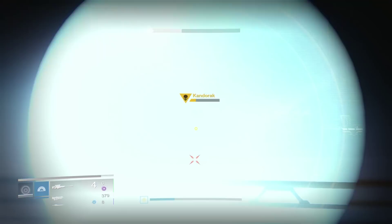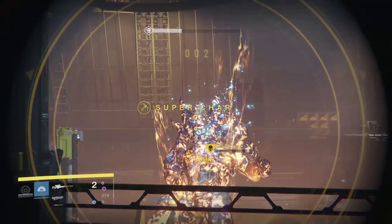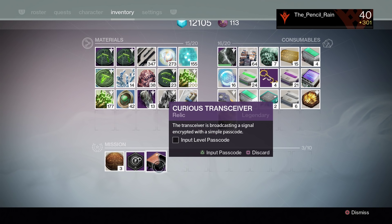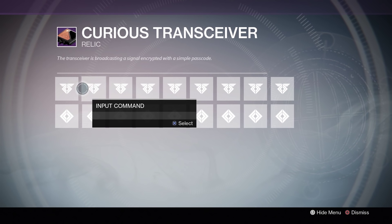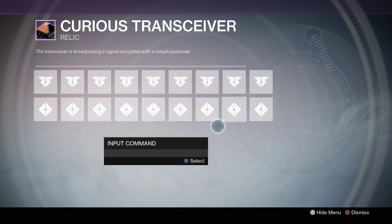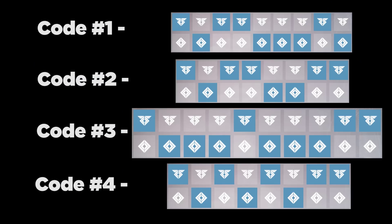There's a clever puzzle to figuring out how to use the Curious Transceiver. You have to input four series of codes by selecting different lines, similar to how you upgrade a weapon in Destiny. The top row corresponds to Hive Knights and the bottom row corresponds to Taken Knights. You fill in the order as they appeared, or you can use the handy guide that's on screen right now.